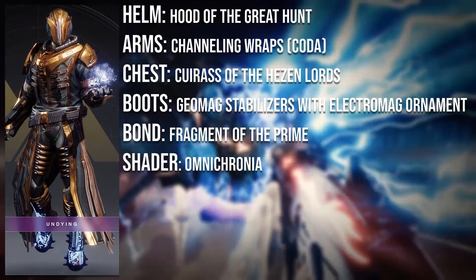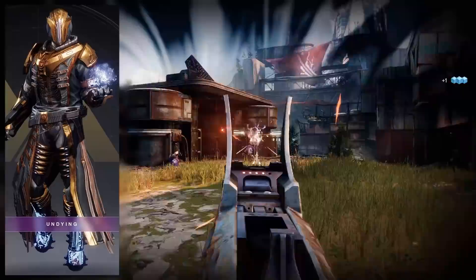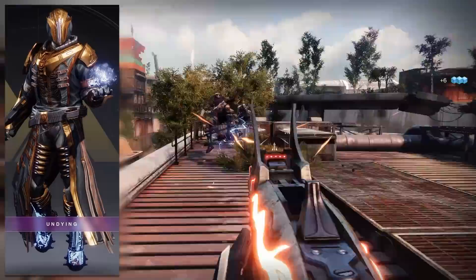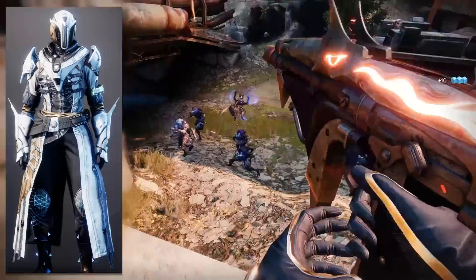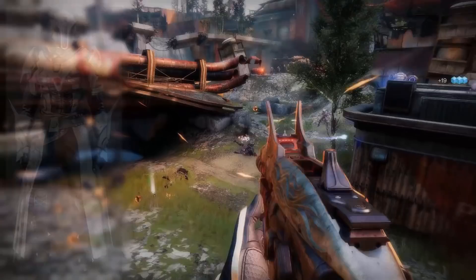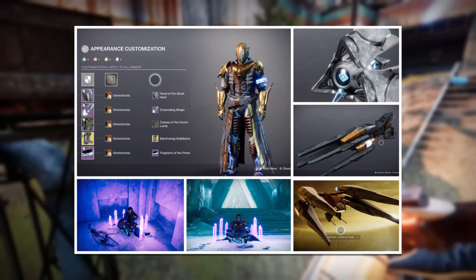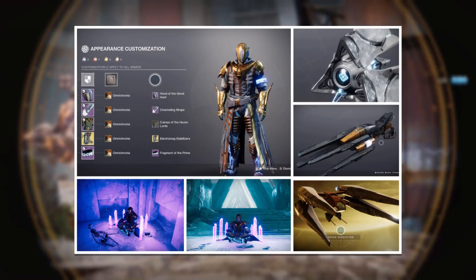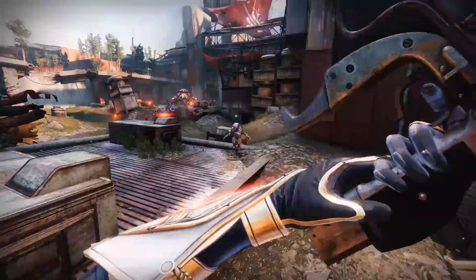The shader you want to use on the whole set is Omnicronia, which is from the Victory Over the Vault bundle after completing the Vault of Glass raid. Something I quite like about this set is that it is quite new-player friendly, with new players being able to get almost every armour piece here. You could switch out the shader for Precursive X-Chrome and switch out the boots for Transversive Steps Exotic and have a really nice looking set as well. Overall it's just a really nice set — I really like the use of the Electromag ornament. Congratulations, you created a really awesome set and it's definitely deserving of the title.